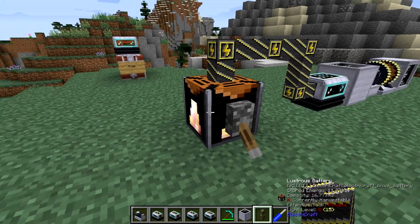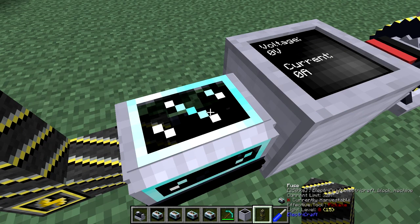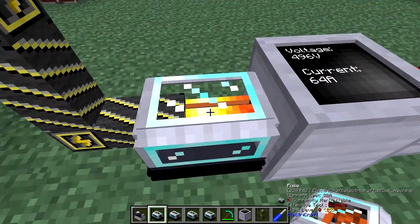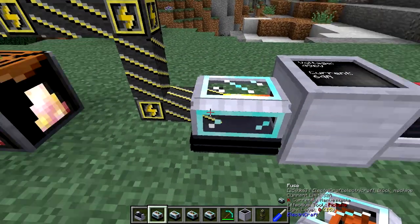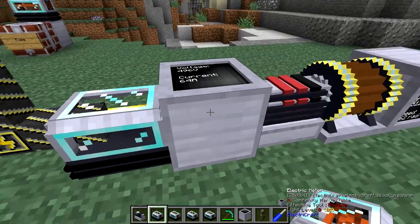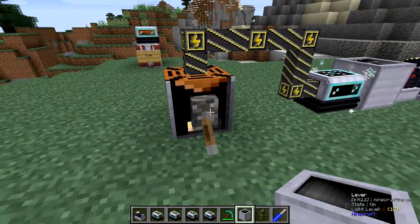All right. We've got current that was coming out of the battery for a brief moment, and it overloaded the fuse — the fuse burned out. Now, an interesting thing happens if I just replace the fuse: even though it's a 32 amp fuse, it'll still run this stuff, which is weird. I don't really get that.